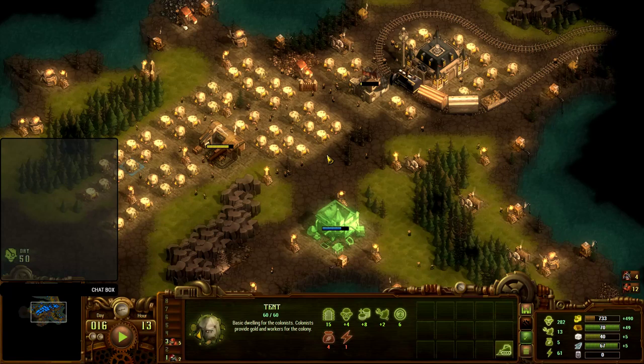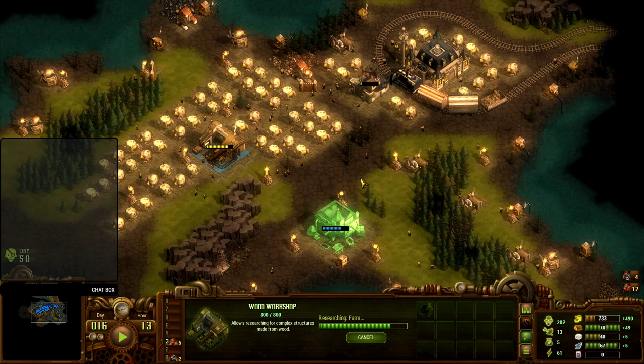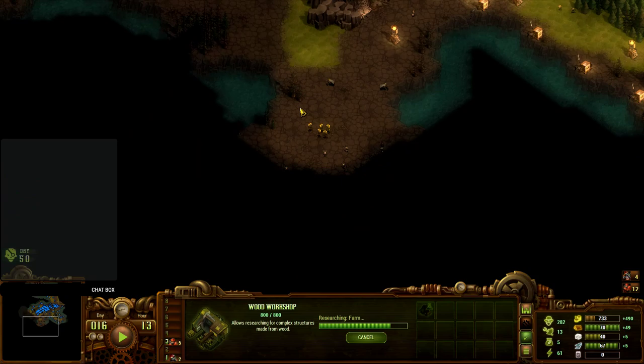I have a lot of tents and these all need upgrading. For that I am working on the stone workshop and the wood workshop to make cottages eventually, and then stone housing later. So it's going to take a bit of time before we get all these houses upgraded. In the meanwhile, I'm clearing the south edge of this little peninsula.